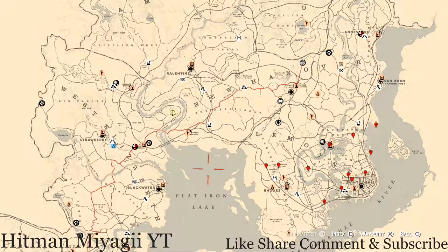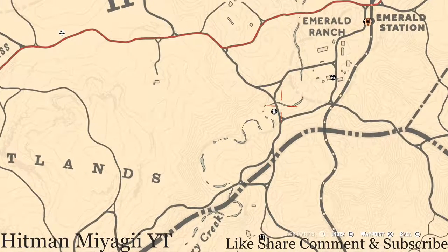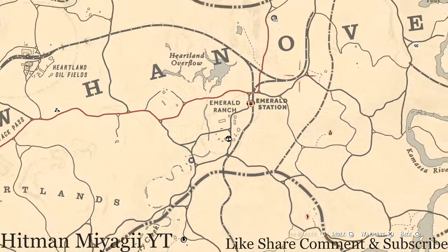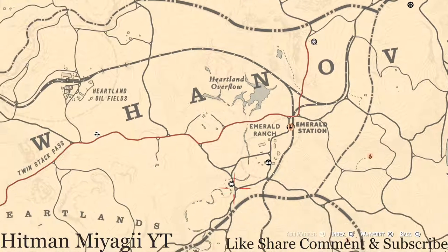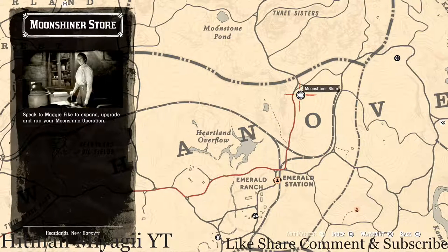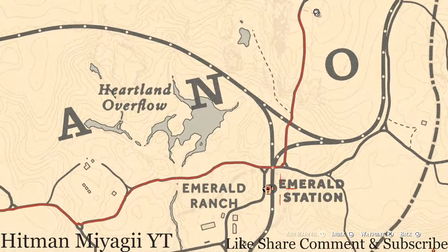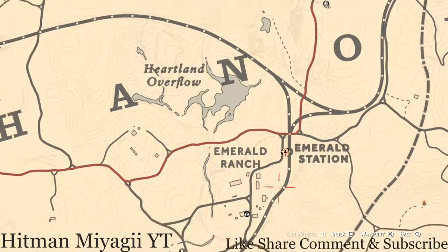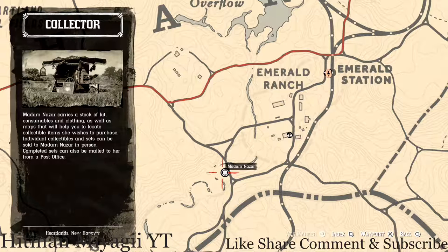First things first, let's get to Madame Nazar's location, which is right outside of Emerald Station. If you want her location earlier than this video, follow me on Instagram and Twitter at Hitman Miyagi YT — spelled in the bottom left corner of your screen. She is right at this location. I personally get to her by running down from my moonshine shack. If this isn't your spot, simply fast travel to Emerald Station and run down right past the fence to her location. She will be here until 2 a.m. Eastern Standard Time.